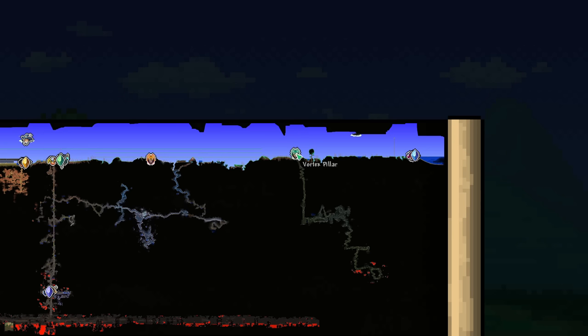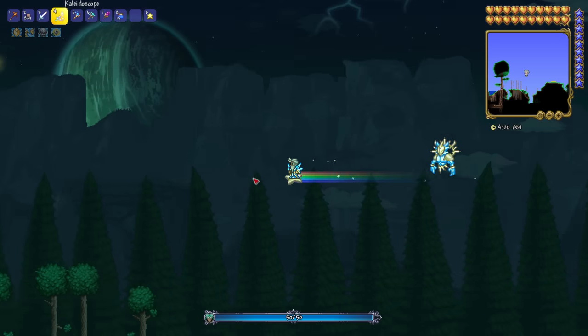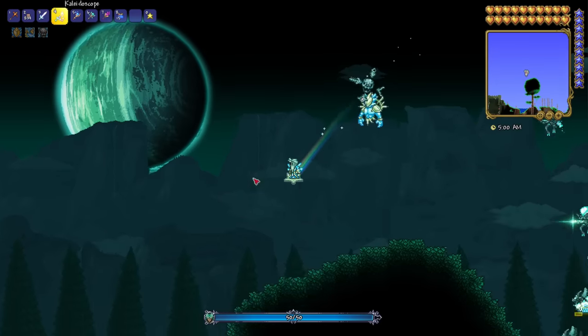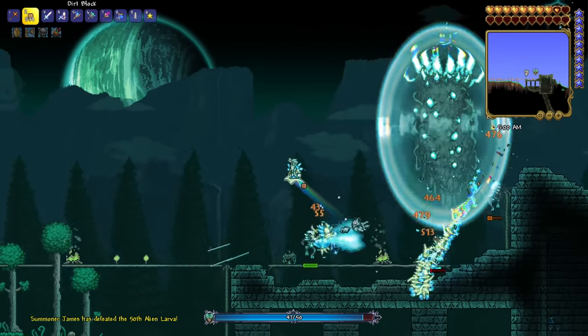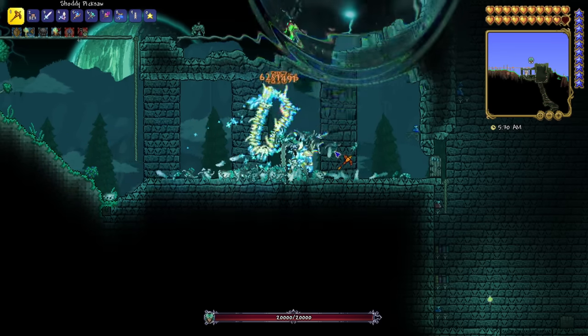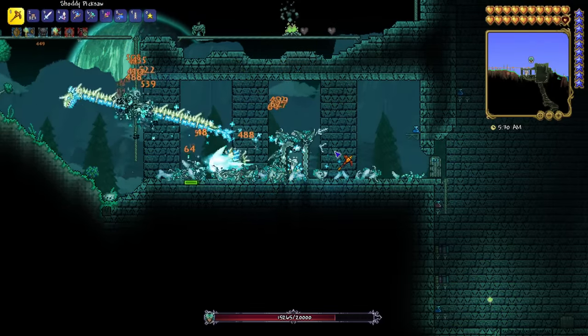This is one I learned from Haboo during GDQ, and it makes the vortex pillar super easy. It turns out that enemies during the vortex pillar can't actually pass through blocks. So kind of like you would do for an ice Golem, if you can stay inside of a box, they can't actually harm you and you can just keep doing damage to them. It's a little hard to set up if there are tons of enemies about, but hiding in a box — we can all do that.